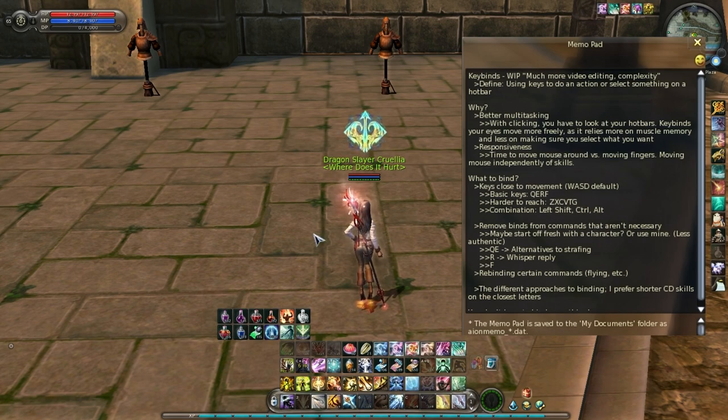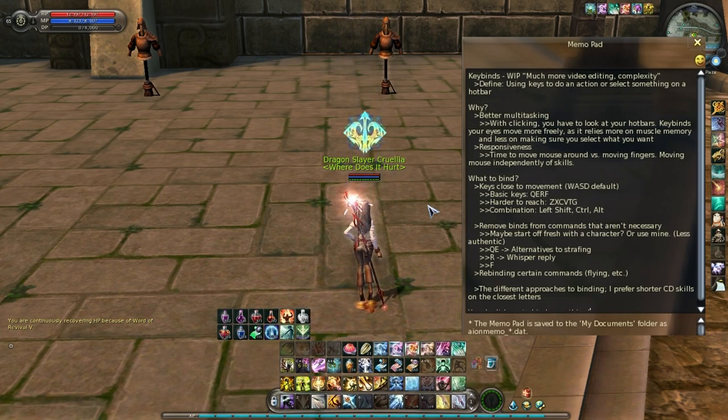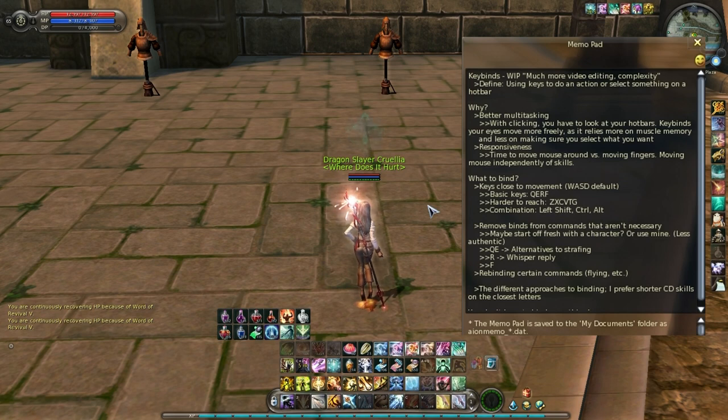As an example, let's say I wanted to use Word of Revival. I can go ahead and click it there and it uses the skill and I have to wait for the cooldown. The alternative is to hit my Alt plus E and do the exact same thing. And this is going to be the perfect cheesy transition into the next part, which is why.